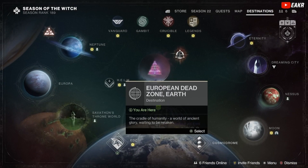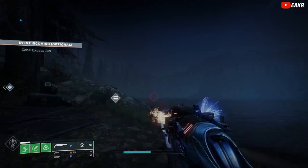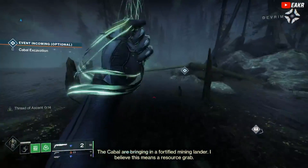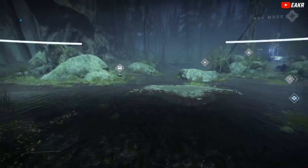Kicking it off, Xur's going to be located at the Winding Cove. If you guys do not know where this location is, it's going to be on the EDZ and then it's going to be in your bottom left corner at the Winding Cove. Once you guys are here, you'll go ahead and be in a spot just like me. Then we'll go ahead and make our way over to Xur. Hopefully he's got some good stuff for us this week. Let's go ahead and see what he's got.